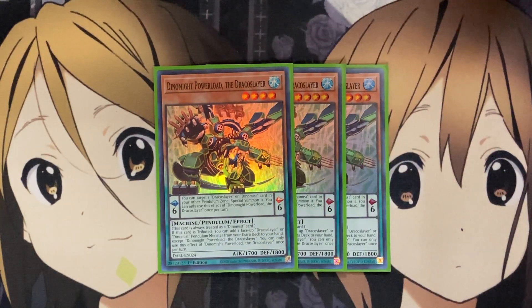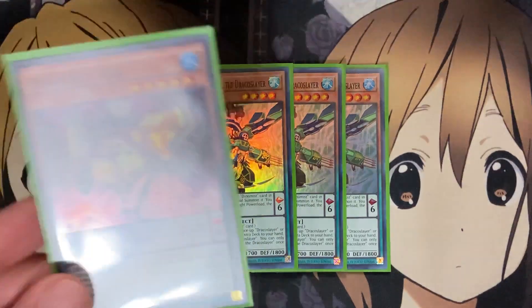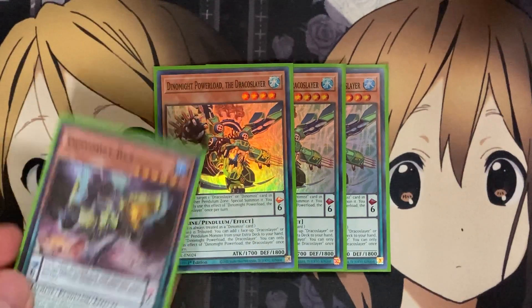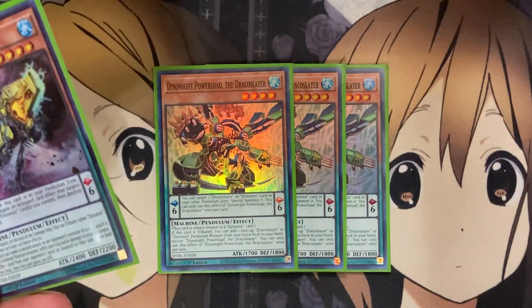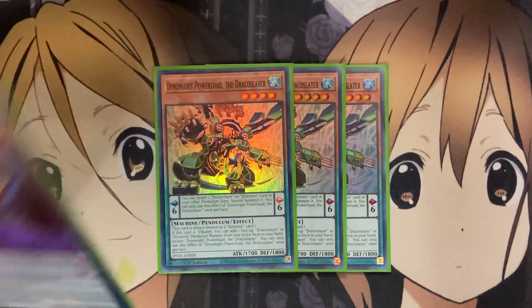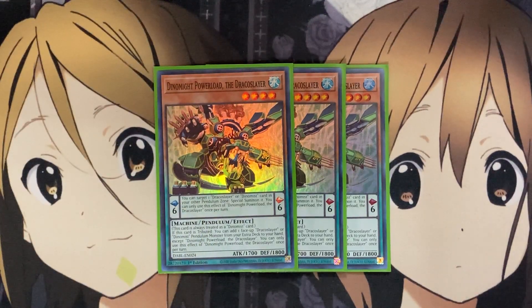Giving you one additional monster on the field thanks to that scale. And with its monster effect, it's always treated as a Dynamis card. And if this card is tributed, you can add one face-up Draco Slayer or Dynamis Pendulum monster from your extra deck to your hand, except for Dynamite Power Load, the Draco Slayer. You can only use this effect once per turn. The Pendulum scale effect is a little more consistent — you can tribute it out for one of your other Dynamis if you Pendulum summon this card and then tribute it with your Tribute Summon that turn, giving you another search for the following turn.